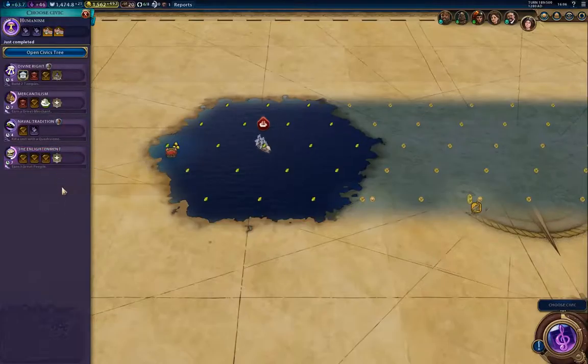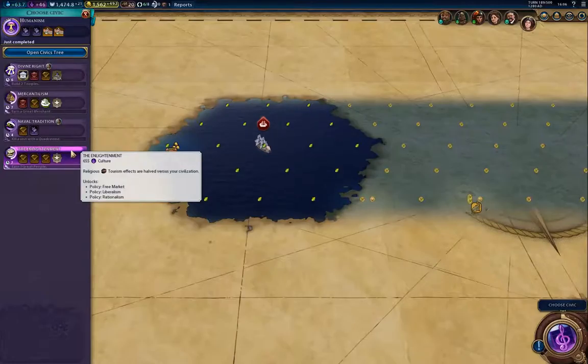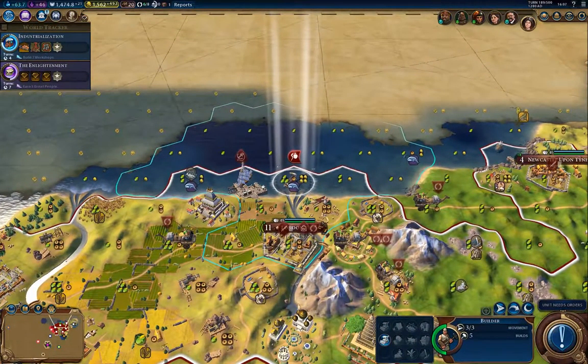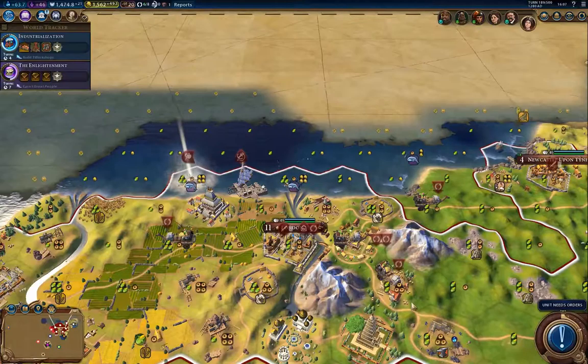I could make a run for suffrage here, which would get democracy for the government type. But I'm not going to do that strictly speaking — I'm going for enlightenment because of the tourism effect. That will certainly help prevent somebody else from getting the cultural victory.